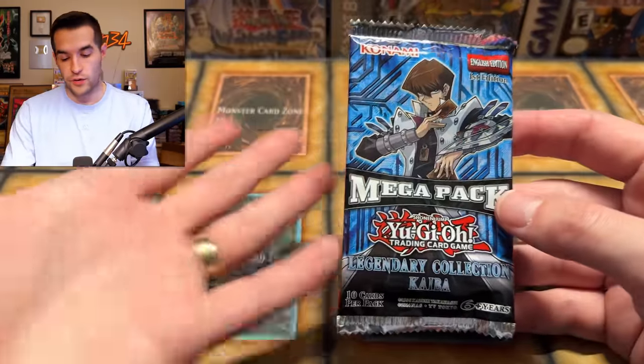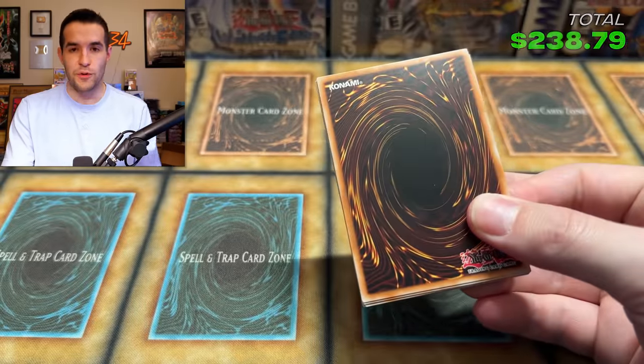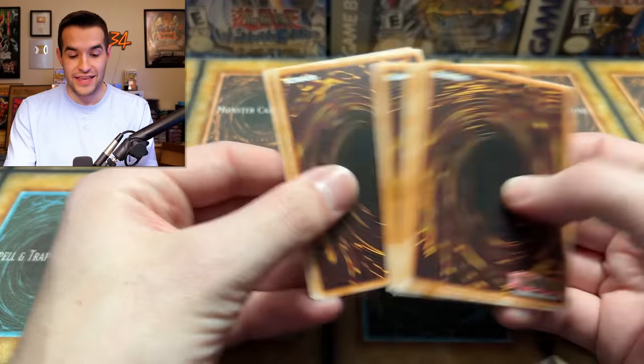That brings us to our final Legendary Collection Kaiba. Here are the scores right now. Let's see what we can add on the final pack and get a final total. This could be the one that gets us to half our money back and the playset of Ash Blossoms — that would be pretty amazing.